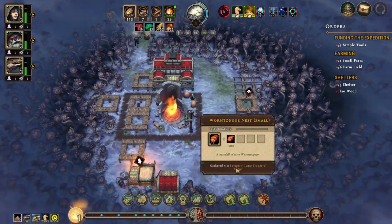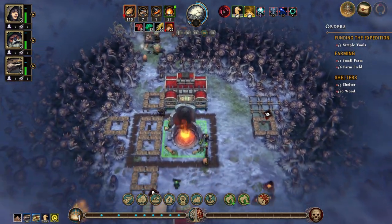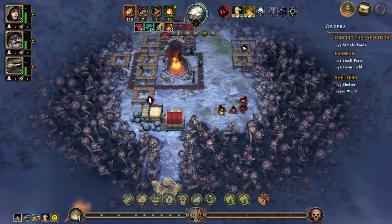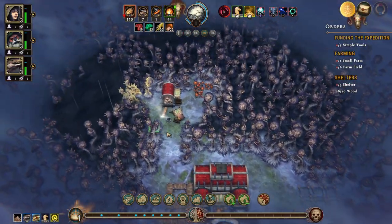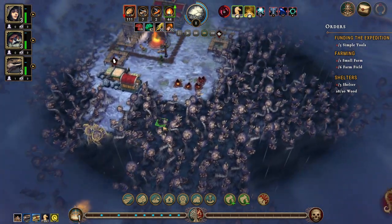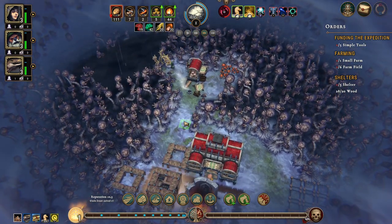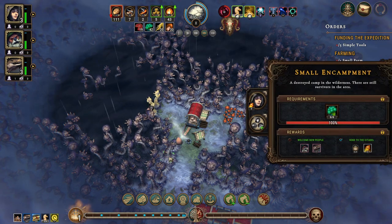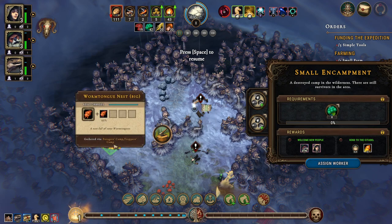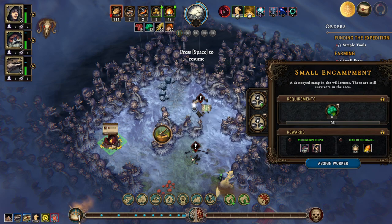So this was foragers or trappers camp but this is a herbalists camp. I'm not sure that I'll get any reeds. All right, what do we have? We have another small encampment, we have worm tongue nest. I should really get the foragers camp, shouldn't I.